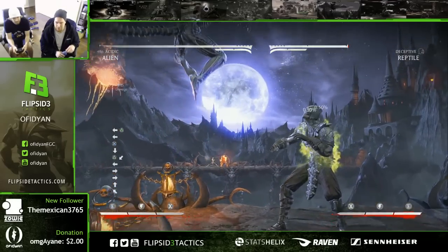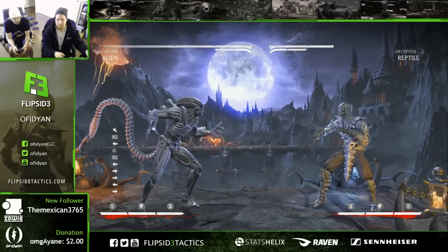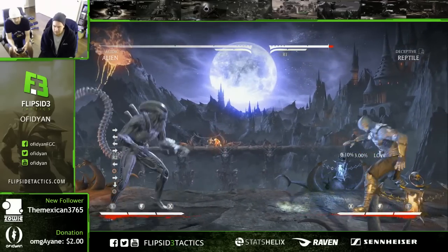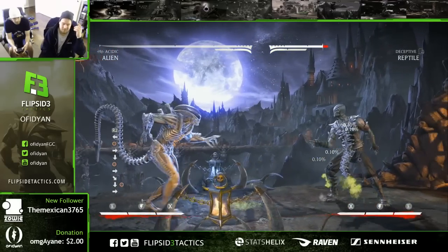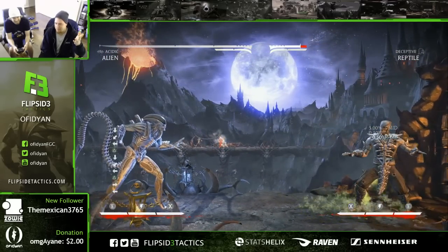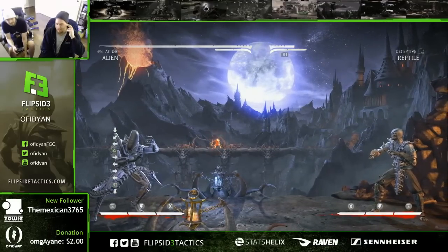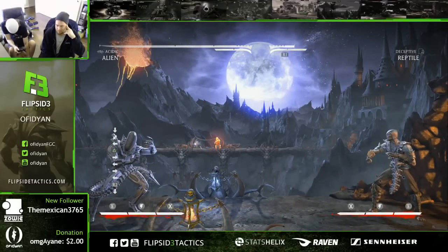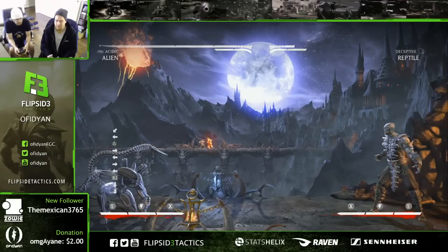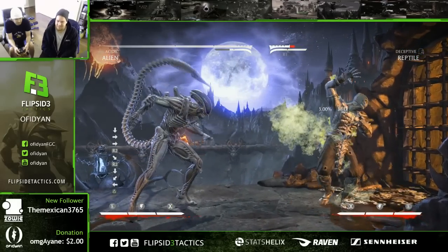Looks like he has really far-range normals, so he's got pretty far-range mix-ups. It's like Reptile from the mobile version. Nox's Reptile mobile had something like that, and this is something the Reptile community and myself have always thought — if a spit from Nox's lands on him, it should stay. Maybe the puddle should be fixed to do something like that, but whatever, give it to Alien.